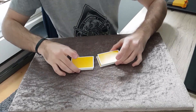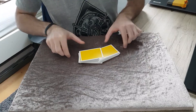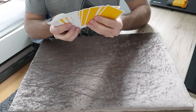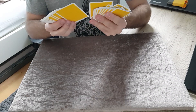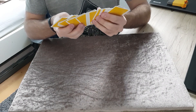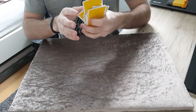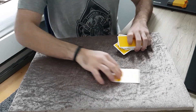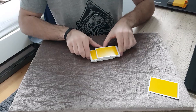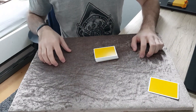For this quick effect I'll need a shuffled pack of playing cards. These cards can be shuffled by the spectator and I will basically just make a quick prediction. My prediction is going to be a card that stays unknown for around two minutes — it's going to be this card over here. We can again shuffle the cards a little more.